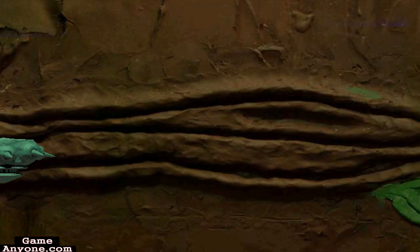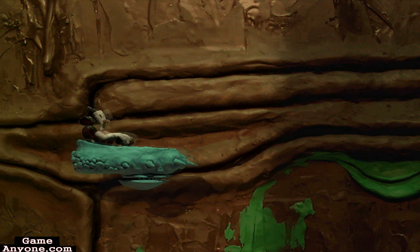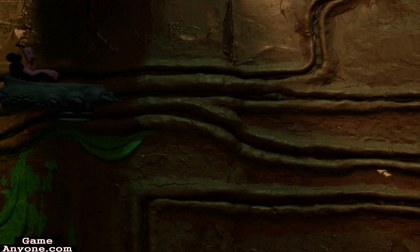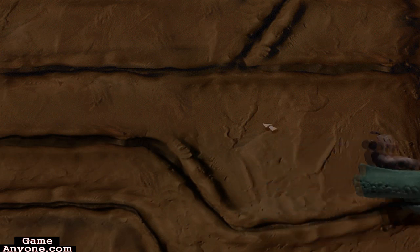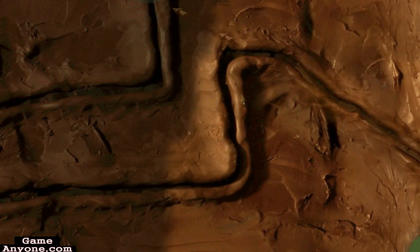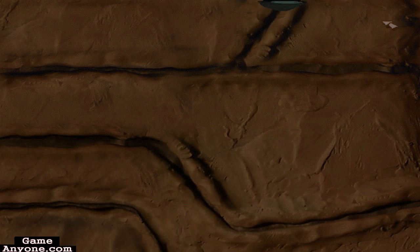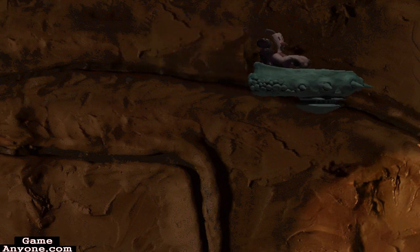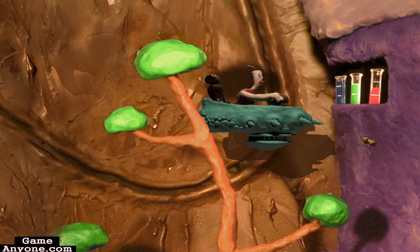We're going to ride this thing back around and then go off to the right. You can see the paths are a little more complex. Roll on around here and then go up this fork. These beakers — take note of how much liquid and what color is in each one, because you'll need that for later.